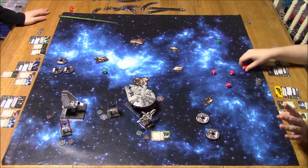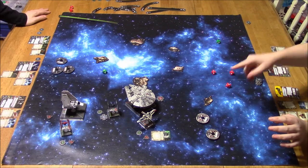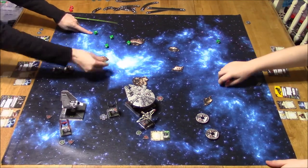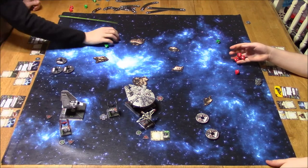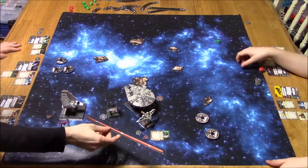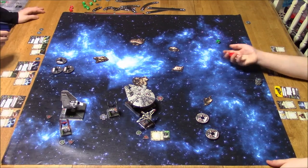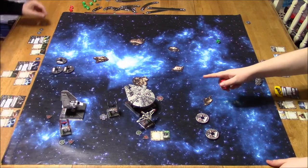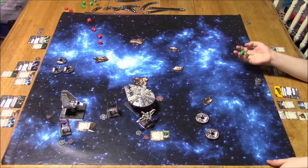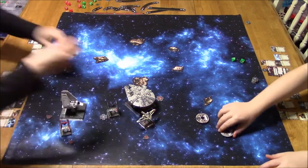He's attacking Omega at range one and rolls two focus — can't use them because of Omega Leader. I use my evade token, so no damage. He had two focus but couldn't modify those dice — that's what Omega Leader is good for. My Lambda shoots with Heavy Laser Cannon — four attack dice. Not a great roll: two blanks, two focus. That was a terrible roll on the Lambda's part, could have gone much better.